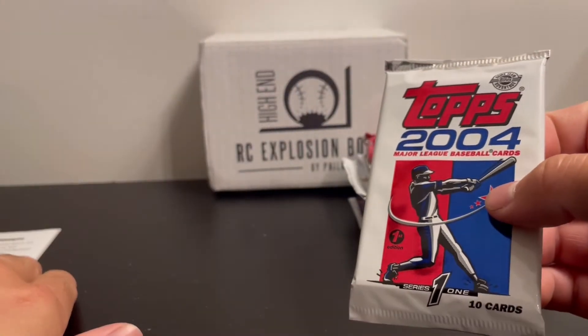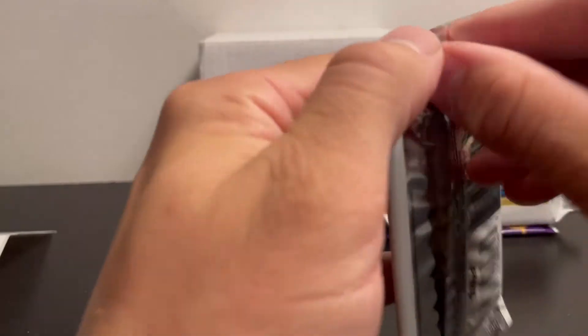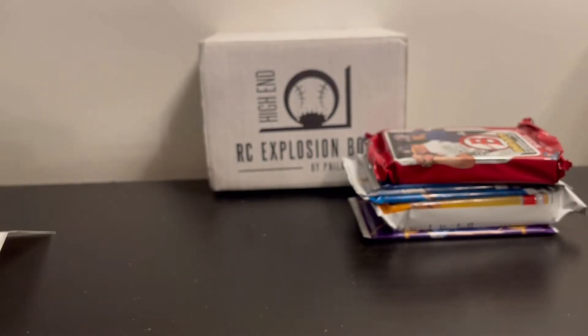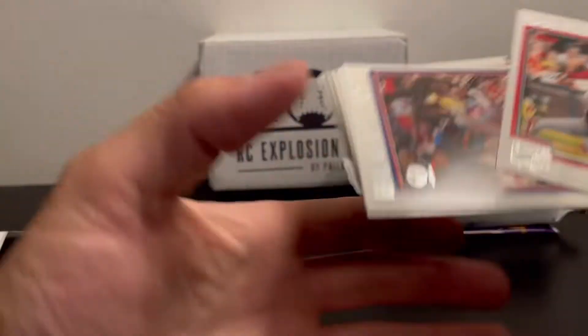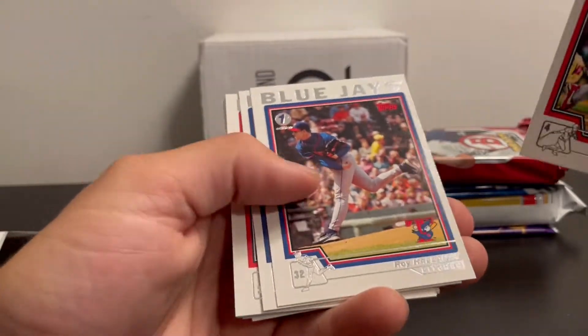Looking for a Molina and Cranky. I always have trouble opening the older packs — they're still sealed tight like this at least. Roy Holiday First Edition.